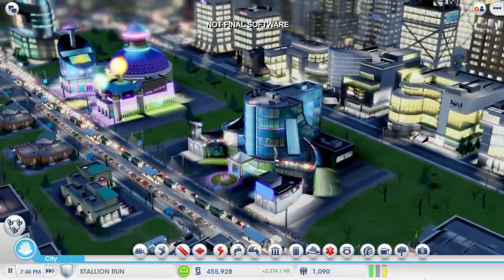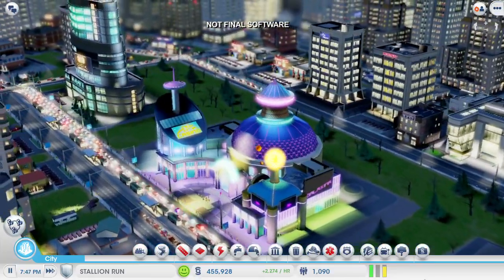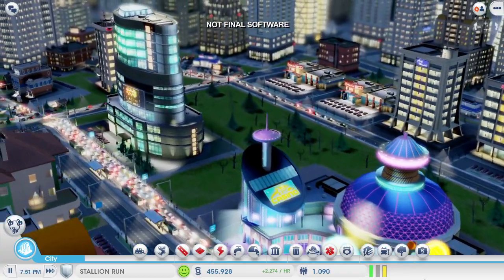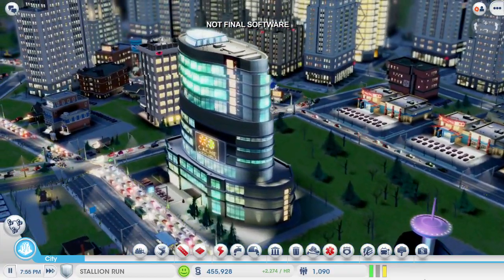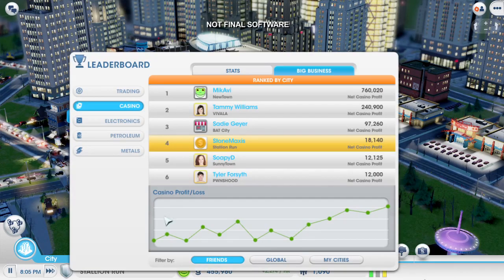My city's doing great — I have several casinos, and they're all filled with tourists. You can see them walking up and down the streets, looking for places to gamble. I can see how I'm doing financially by checking out my profit and loss at my casino headquarters. You can easily see that I'm making lots of money.